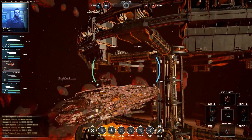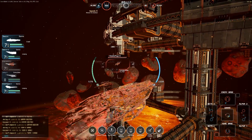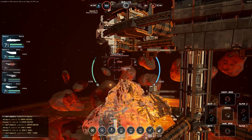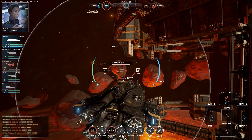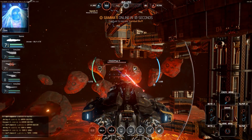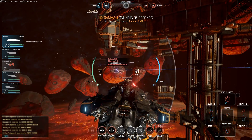Where the Basilisk excels is in anticipating a larger conflict. Arriving first at an objective, such as a forward station or ahead of a gamma battle, the ship is able to lay its traps and cloak itself in a safe place, waiting for the perfect time to unleash its full power just as the rest of the fleet arrives.